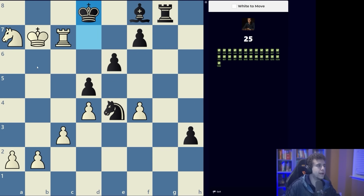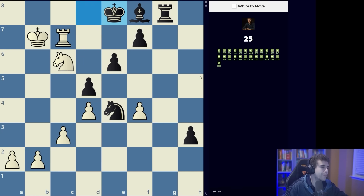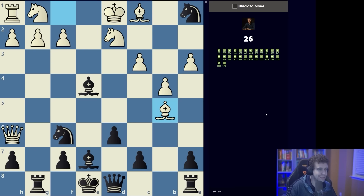Here again we're looking for a mating pattern — some sort of Arabian mate. First it makes sense to step back with the knight, and here again your pattern recognition should take over: rook c8 and rook d8 is simply checkmate.